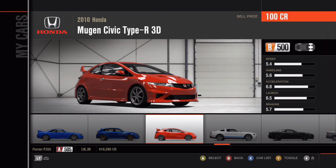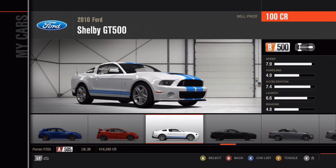A 2010 Honda Mugen Civic Type R — nothing special at all. Then the 2010 Ford Shelby GT500. This car is beautiful, and it's a B-class car so you can just destroy the competition with it. Not many good B-class cars can keep up.